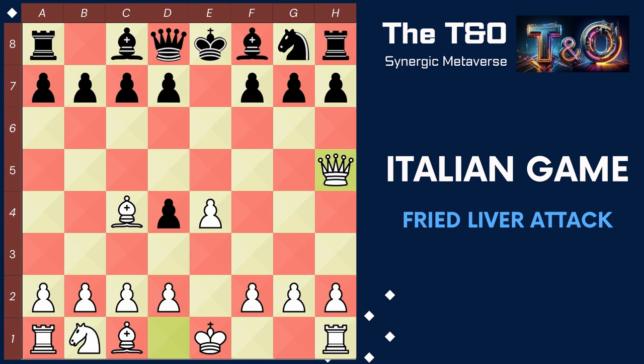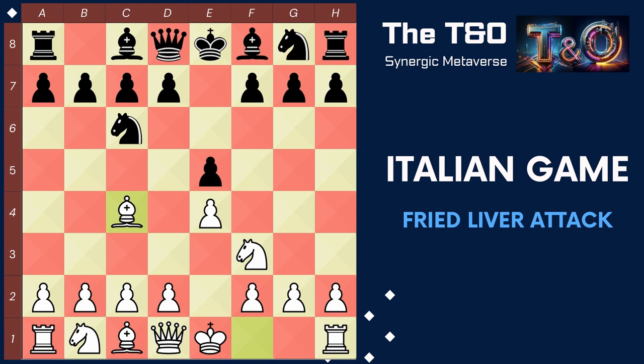The fourth and most brilliant strategy for black to stop the Fried Liver Attack is to play the anti-Fried Liver Defense at the initial stage itself. What is an anti-Fried Liver Defense? That is the most brilliant and most cunning move against the Fried Liver Attack. Fasten your seatbelts, because we present you with the most brilliant anti-Fried Liver Defense — it is none other than just pawn h6.